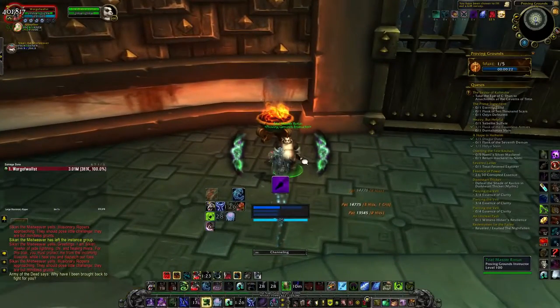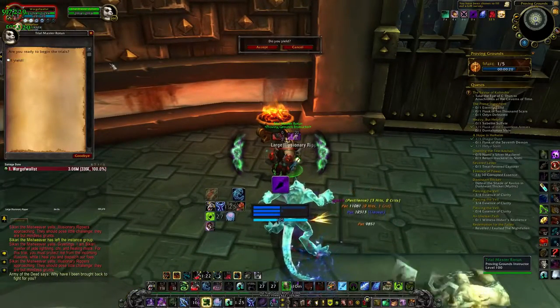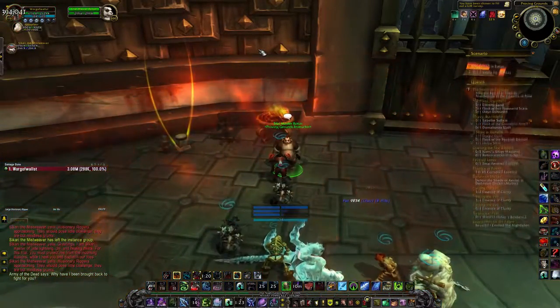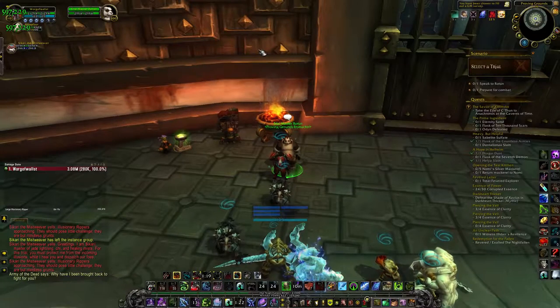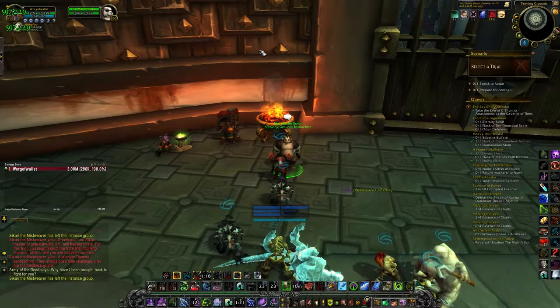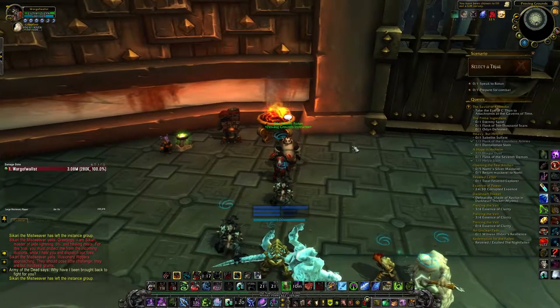Once that Orc dies, a large shiny book will spawn on the floor called Professor Putricide's Lost Journal. The exact number of ghouls you need to spawn before getting this Orc to appear is around 2,000 from what I've heard, so it can take quite a bit of time for it to trigger.